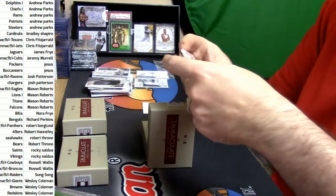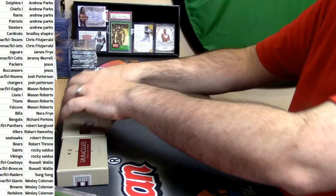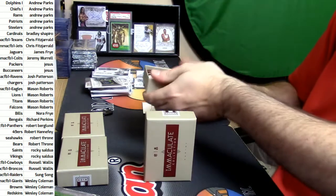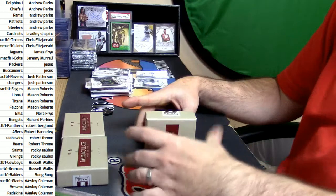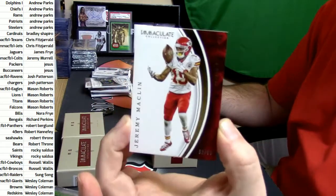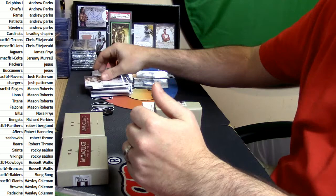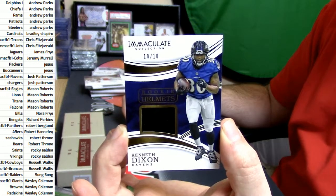Now we just gotta look for a third. You gotta have reason to say it like you really wanna do it — and if you look at the break in the store. 92 out of 99, Jeremy Macklin. Alright it's a rookie, it's a helmet card. eBay 101, 10 out of 10 for the Ravens — Kenneth Dixon.